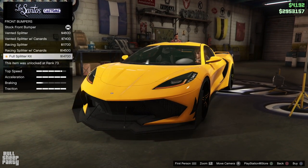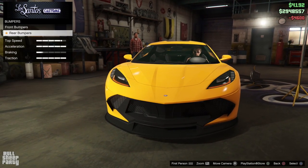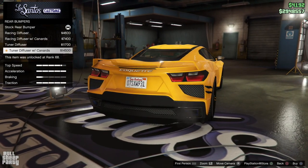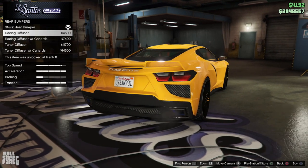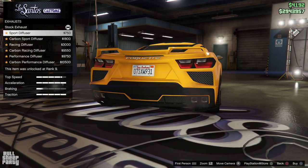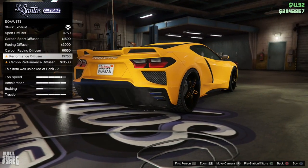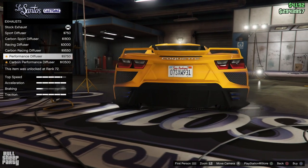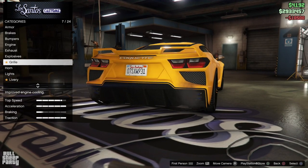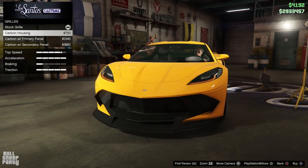With that done, let's see the customization options. I really like the choices for the front bumper but I want to keep things a little simpler. Rear bumper is pretty much the same story — going with the second option. The exhaust options are pretty cool and I particularly like the one I stopped on. For the grill, nothing special — we'll just slap some carbon on it and move on.